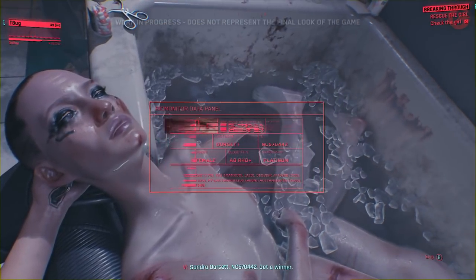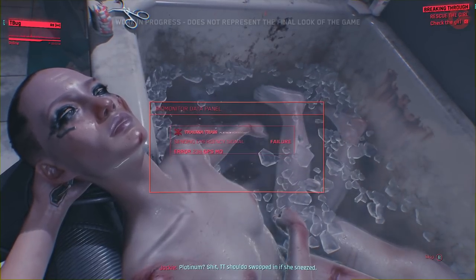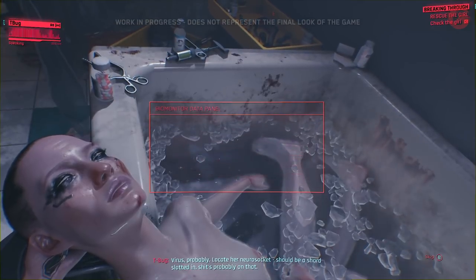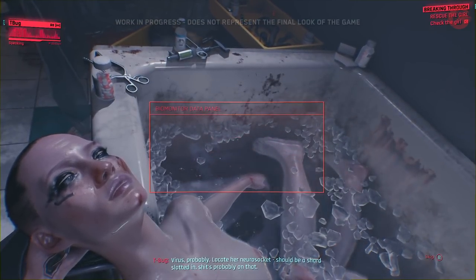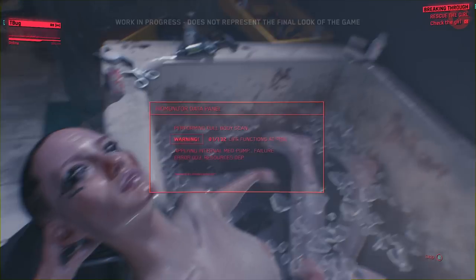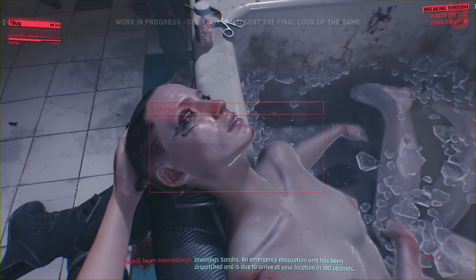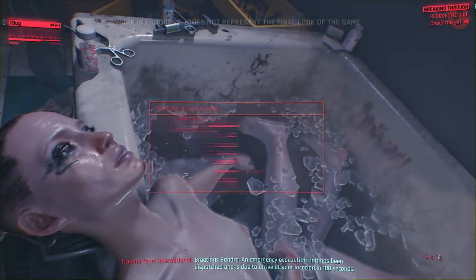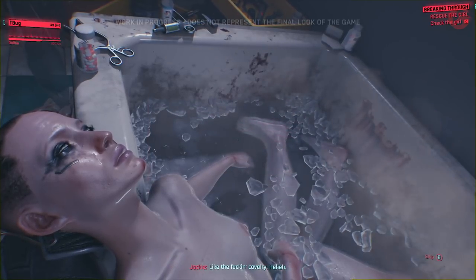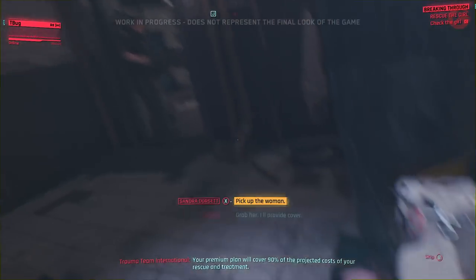The target is Sandra Dorsett, NC570442. She's a winner — if they can get her to a hospital. The team calls Trauma Team Platinum, but something is jamming the Biomon signal. A virus is probably lodged in the locator neural socket — there's a shard slotted in. If they clear it, they can free up the signal and Trauma Team could drop in. They remove the shard, freeing the signal.